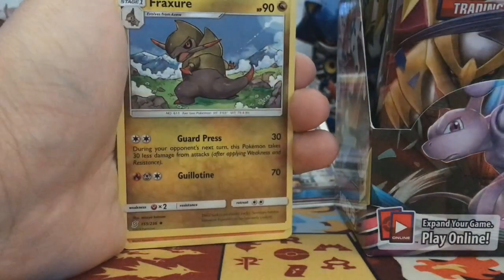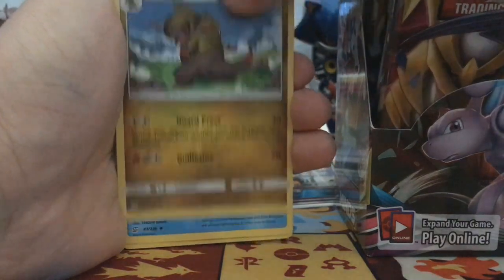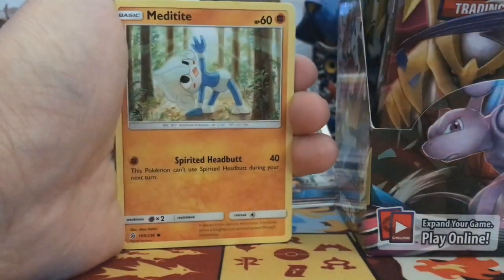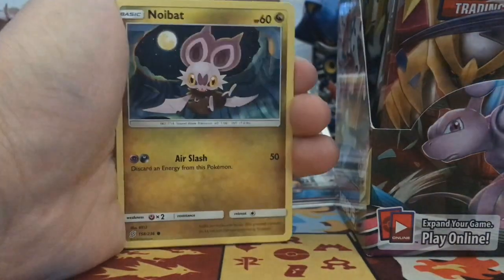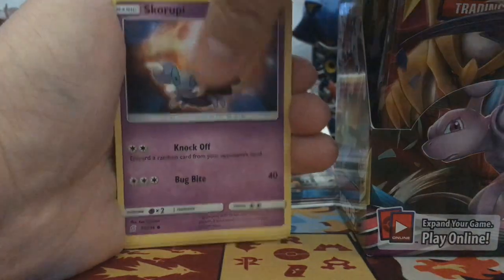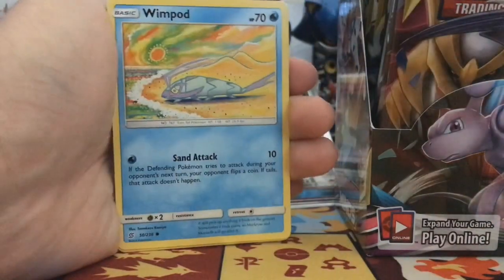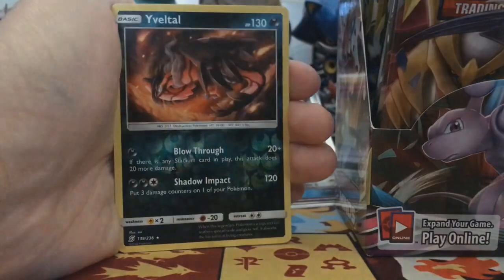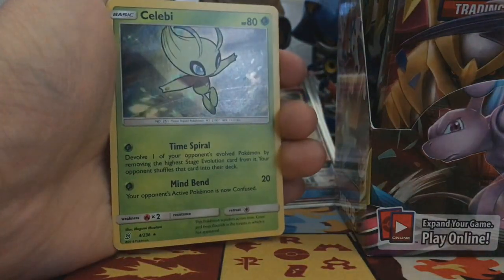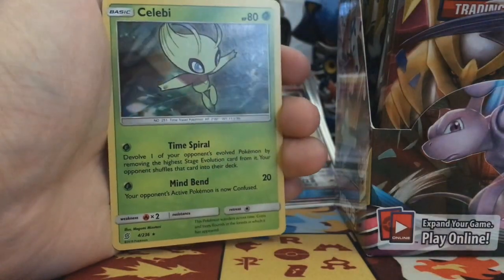Blue and Misty — honestly those are the only two that are actually really cool cards. I would love to get those, and if not I'll just get another box. Swaddle, Skroopy, Wimpod, Evalto reverse, and Celebi — is that a hollow? Oh, that's a hollow Celebi!